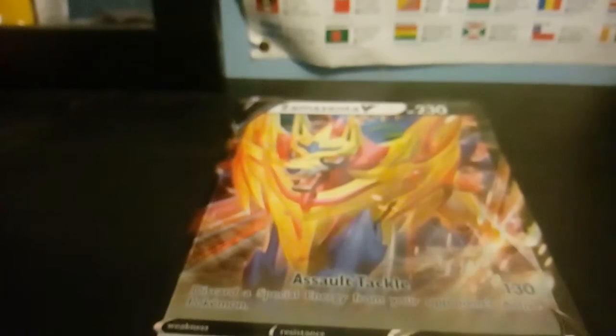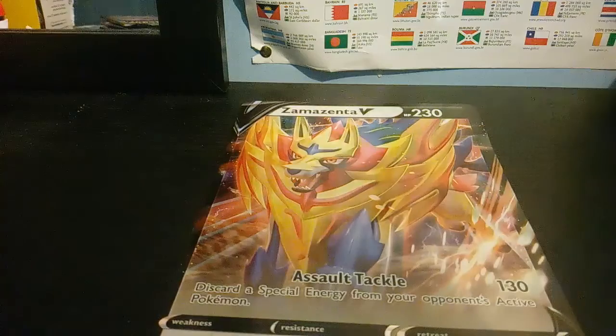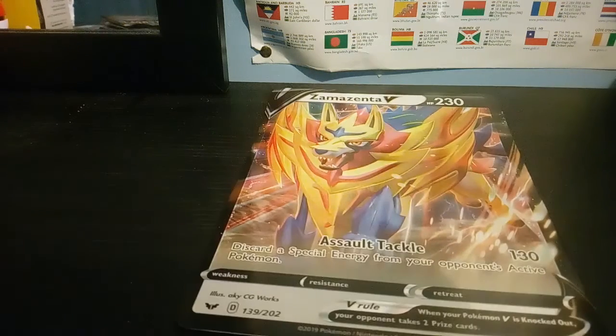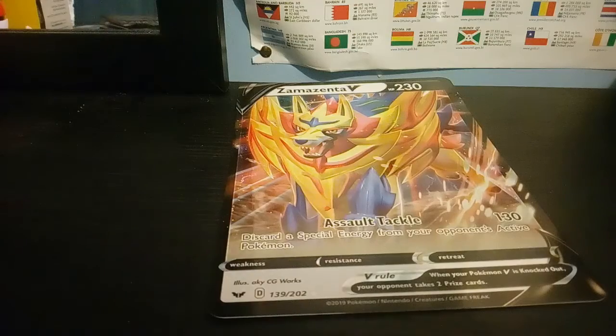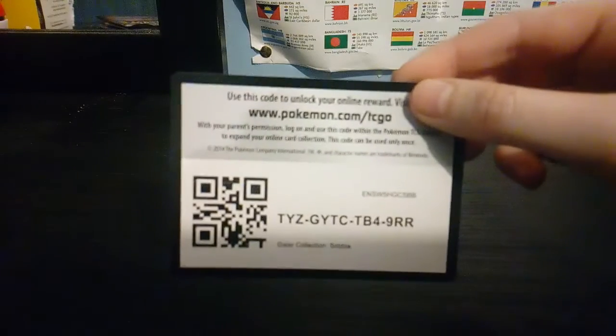My next card is a jumbo card — might not fit on screen. So here it is; I'm gonna have to put it on the table so you can see. Focus, please — thank you. It's a Zacian V card. I think there's gonna be a lot more V cards, or they're just gonna be jumbo cards — maybe, I don't know. It's 203 HP and it has one tackle attack: Assault Tackle — discard a special energy from your opponent's Pokémon — for 130 damage, which is a little bit much. That was the jumbo card. They also have this little Sobble pin, and there's also a code card if you play TCGO online.